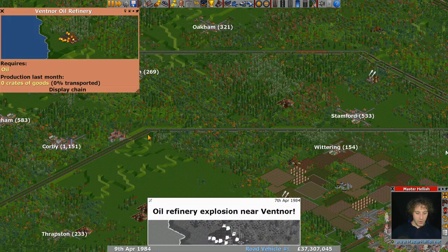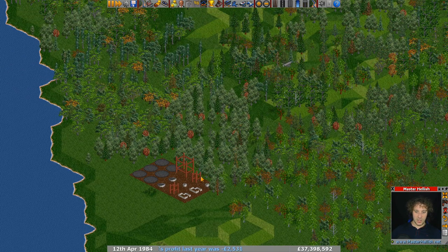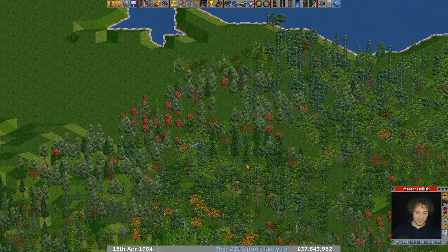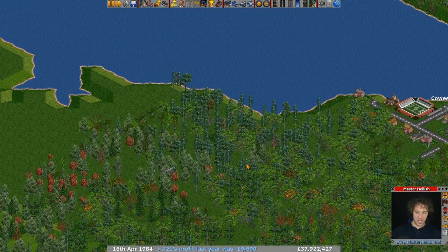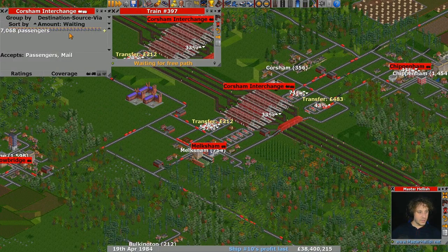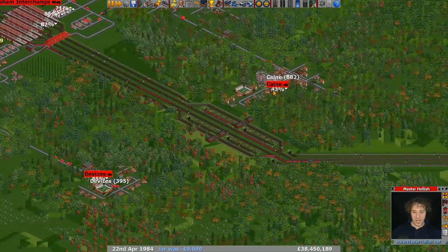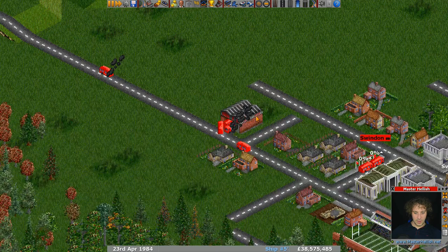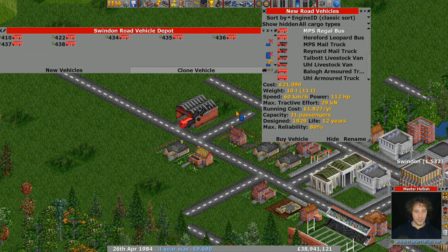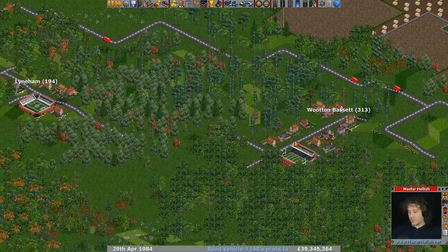We've got an oil refinery explosion somewhere in the south — an aircraft is going across there too. But back to Caution Interchange — yes, we're getting it down: 7,000. This has to be a good thing. Swindon is still the offender — here it is. Let's clone these vehicles and get those road vehicles on the road, sorting everything out for Swindon.